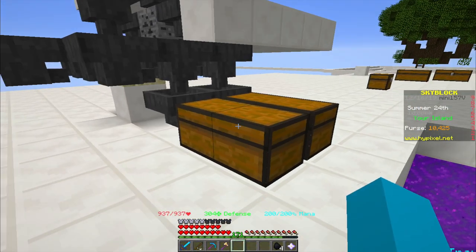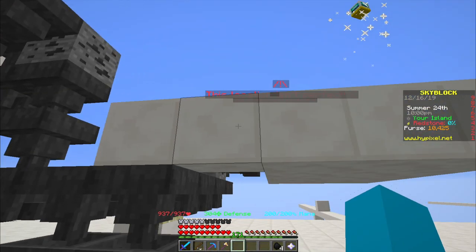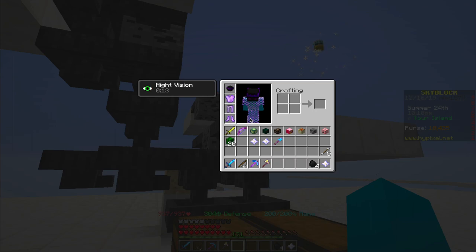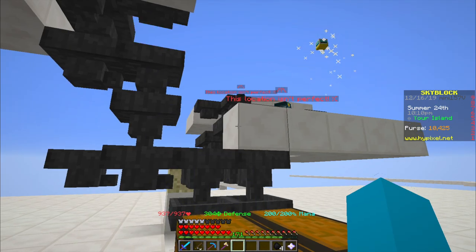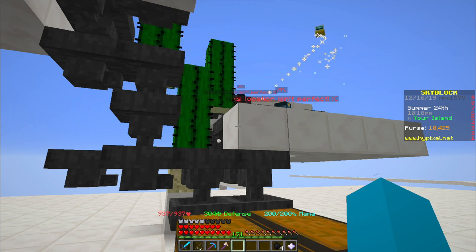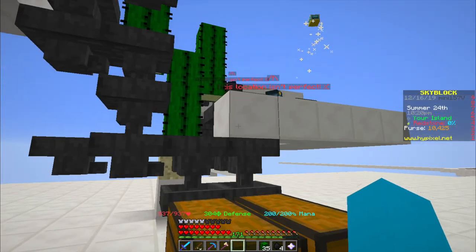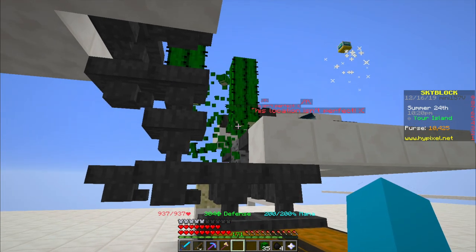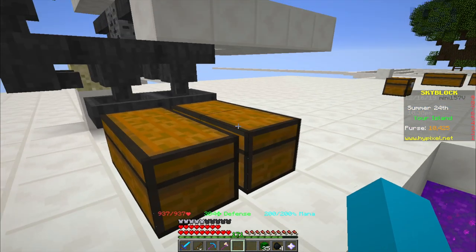Now if we go down to our chests, every time the minions start breaking the cactus we can see that exactly eight cactus will arrive at our chests. This of course only works when you're online, otherwise only the minions will be farming but the cactus can't be broken. So every time you get back online, you will have to readjust the time of your minions, because the cactus spawning time can change, or the minion breaking time can change. So just check your timer, set the minions to the right time, and you should be good to go.